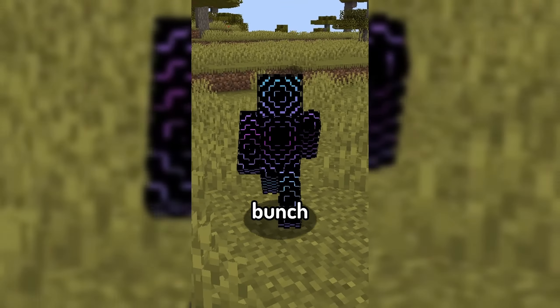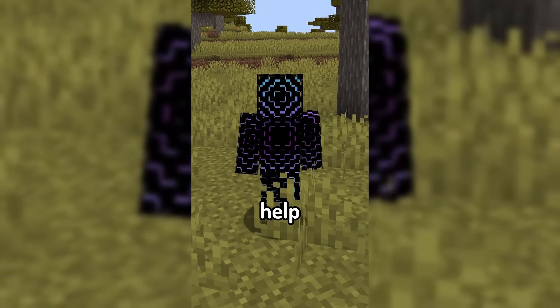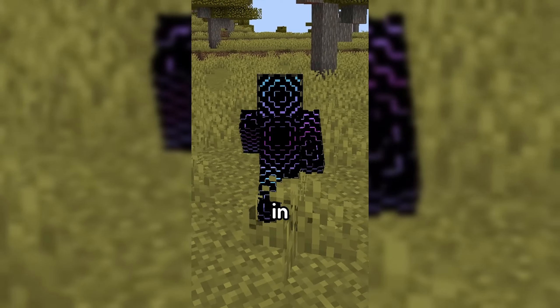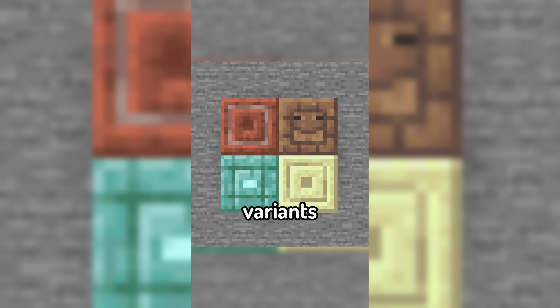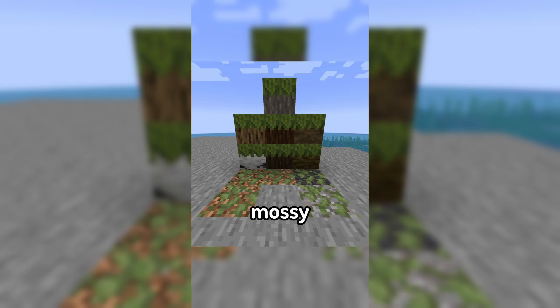The mod introduces a bunch of vanilla block variants to help bring some parity with things already in the game, including stairs and slabs for stone types that don't have them, more chiseled variants of blocks, and a few more mossy blocks.